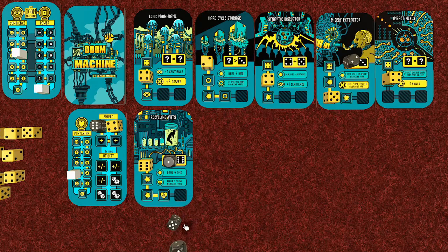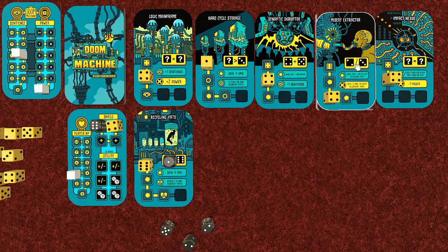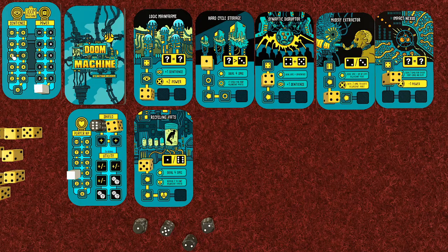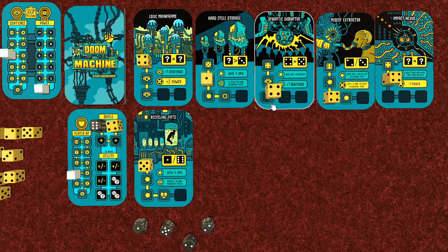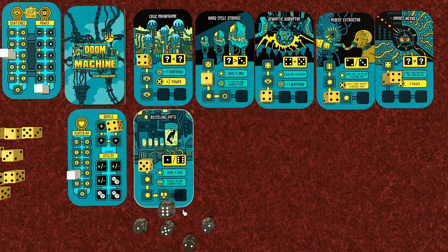Five is greater than three, so that attack goes through - one card down to one health. Another card goes from two down to four. The machine takes its turn: sentience goes up to six. The hard cycle card cycles adjacent parts left and right, speeding them up. The synaptic disruptor deals damage equal to sentience - six damage - but shields absorb all of it. Hard cycle storage triggers, then the synaptic disruptor resets.